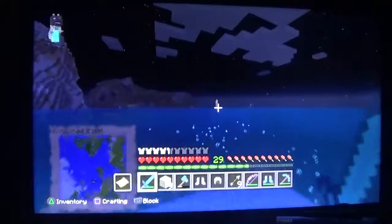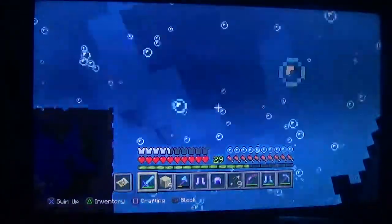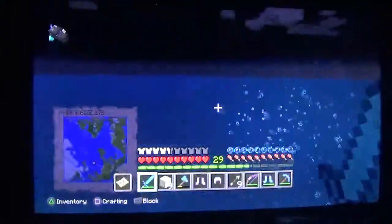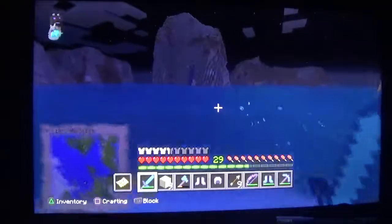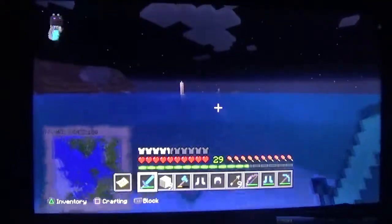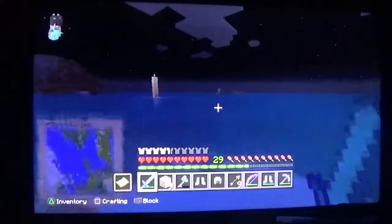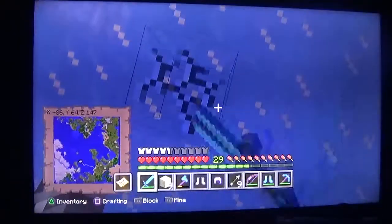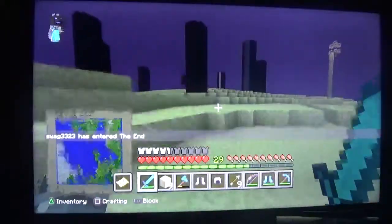That portal over there is where we first started. The one over there has a bed on it because I was exploring in hard mode — I needed ender pearls to get it. This pillar goes straight down to the end, and here's the portal. I died once coming in with about 27 levels. And I got a wither skeleton head — you can make a wither with that. In the nether, a zombie attacked me and I killed him with my looting sword, and I got a mending shovel. I have ten diamonds to my name.